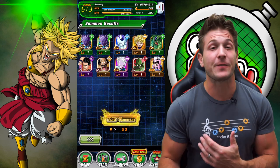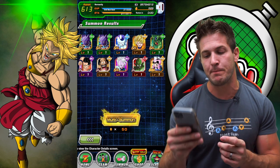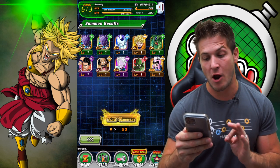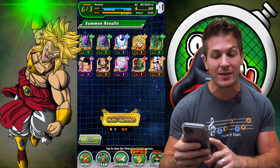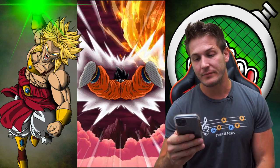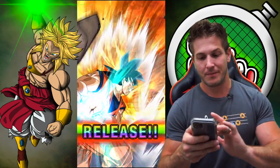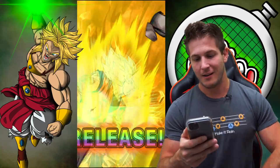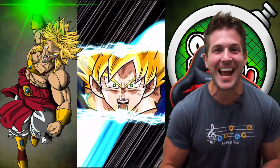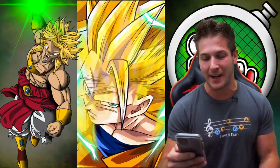And if you really look at these pulls, I'm actually pulling units that are quite rare in my opinion — at least for me. I've only pulled one copy of Mai, and maybe one dupe of that Kid Chi-Chi. So Dokkan Global's giving me some units that I need. I know the Zenos are there. I just felt it again. I know it.